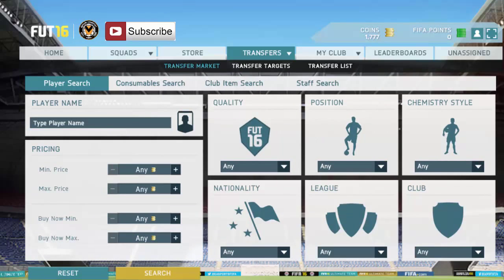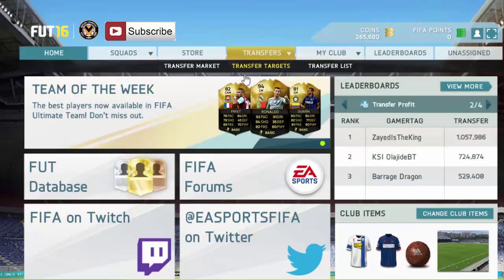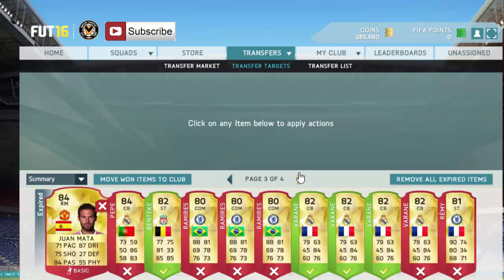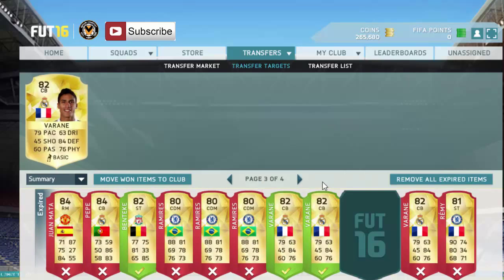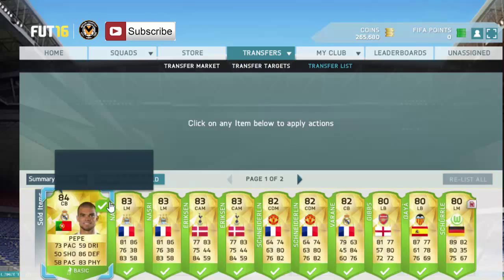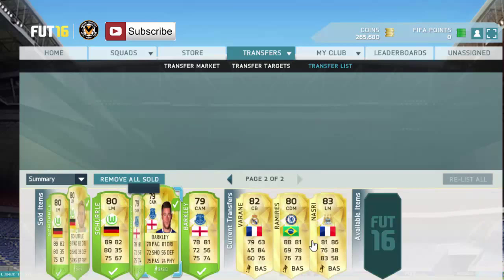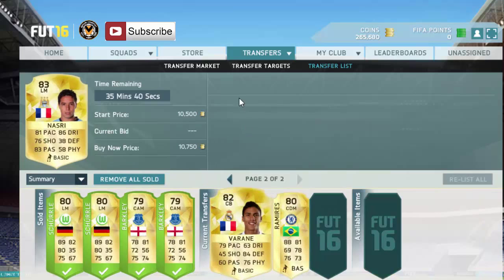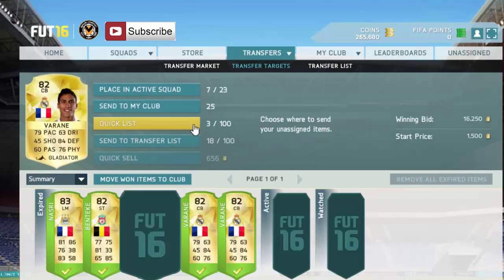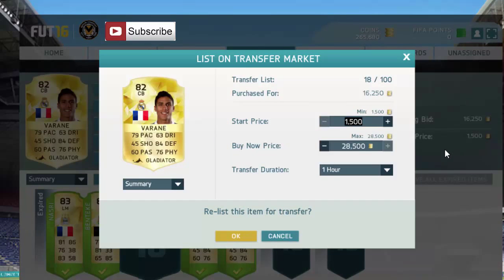So guys we're back here now, and look at these - that's a good deal! We won 4 like I said. I did list up the Nhasri and I do believe it has sold - there it is, and there's two of them sold. But that one there hasn't actually sold yet. I can list all these for 18k as well and they should sell eventually. Awesome profit guys!